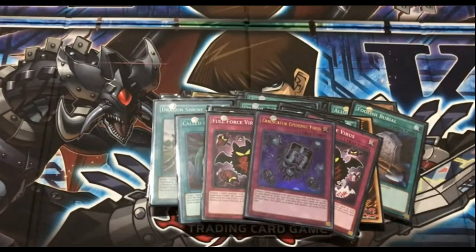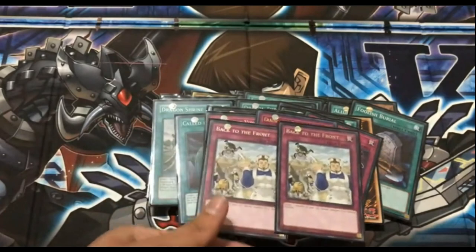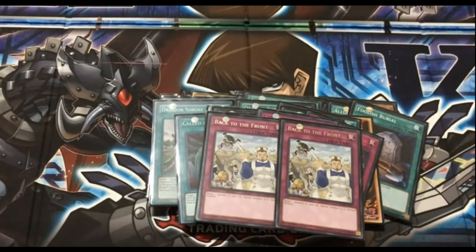And Eradicator Epidemic Virus — limited for a reason. You tribute a dark monster with 2500 or more attack, declare spell or trap, look at your opponent's hand, and destroy whatever type you selected. 2 Back to the Front — practically a searchable Call of the Haunted, or rather Oasis of Dragon Souls. It helps bring back Lilith, Darkest Diabolos, anything really. Really good card.